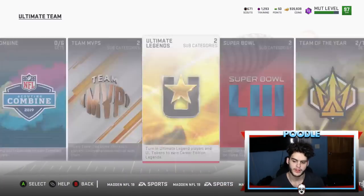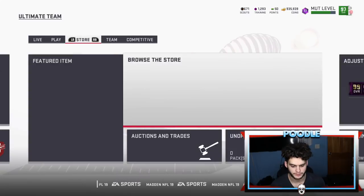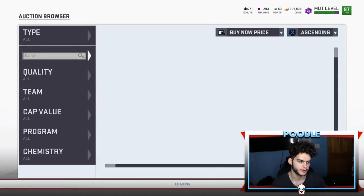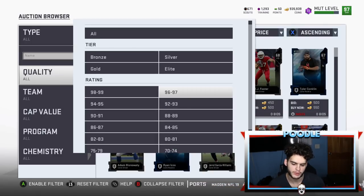Heading over to the auction block for the typical ones — the issue right now is that prices aren't going to stay. Whatever you snipe, don't hold on to it; sell it overnight. The best advice I can give you is that this market's going to die at some point and your snipes are going to go down in value. This week, do not be holding on to many snipes — unless it's like a Vic or some other specific cards.